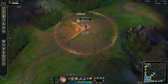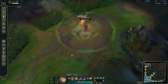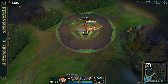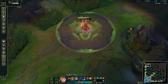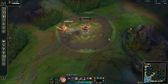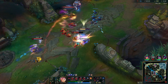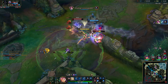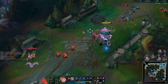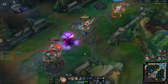Fiora's R is your main go-to combo from level 6 on. Always when you have your R ready, look for an engage on your enemy — practice this in the practice tool as it can be a little tricky. You can also use Flash to help proc a vital. Use your auto attack reset from E and your Q to proc your R vitals faster. You can also proc vitals with your W. Always proc the vitals that are hardest to reach first — the ones facing away from you — because otherwise you'll end up only proccing two or three. Always try to proc all four for maximum damage and maximum heal.